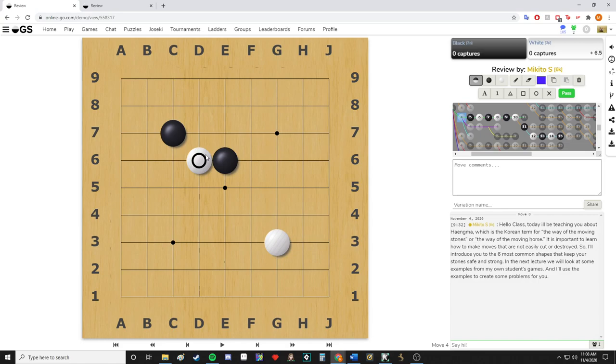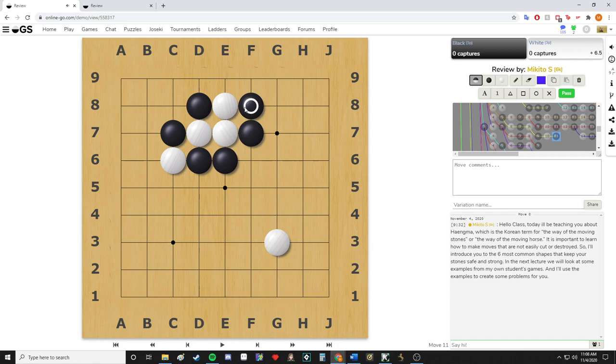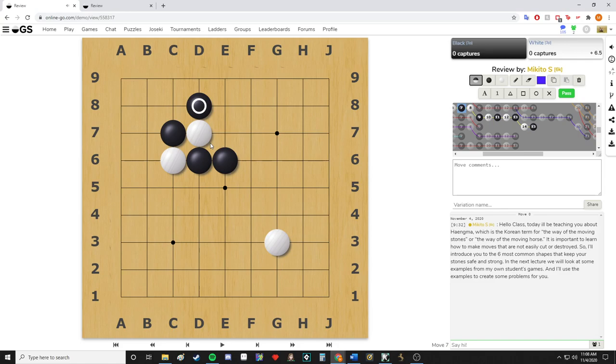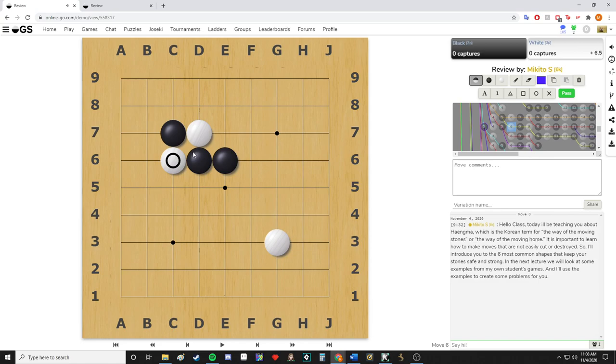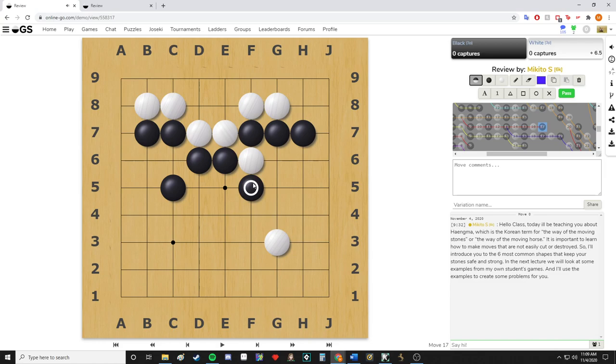If white plays another way, black extends, and you can see a pattern — if white tries to separate you, it's good to extend toward your other stones so you stay connected. If white tries to cut this way, you can put white in a ladder, which is just death for white. So this cut isn't good, meaning white can't separate black. If white plays another way, there are a few variations, but if you just play to block, black is pretty much fully connected.